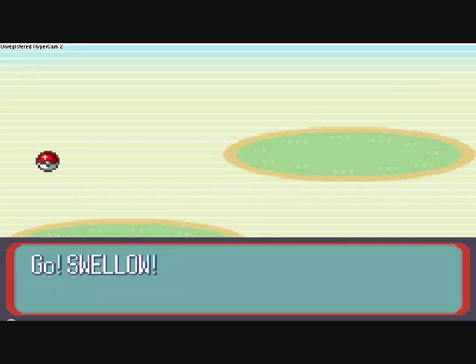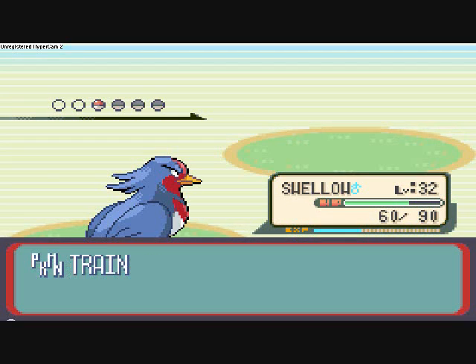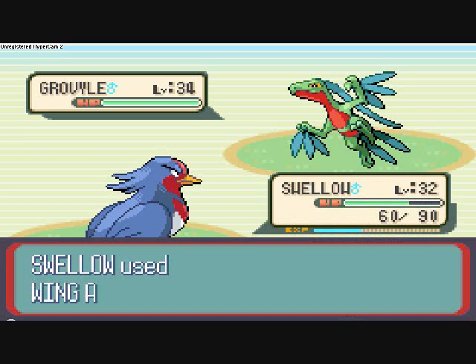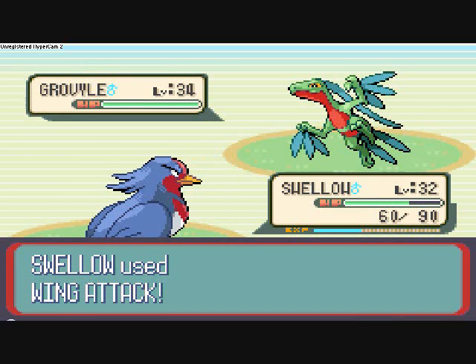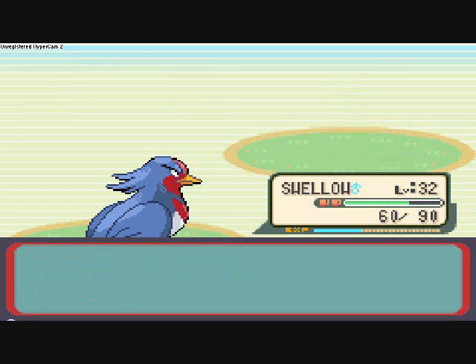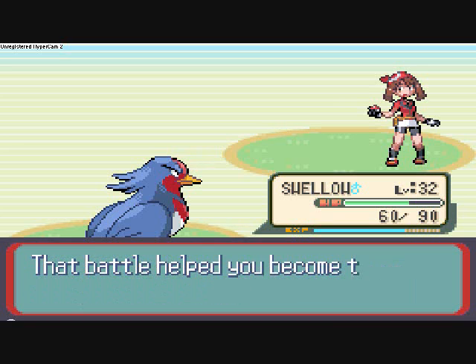Alright, we'll send out Swellow again. And this should be Grovyle — yeah. Swellow's attacks will be super effective against Grovyle because he's a Grass-type Pokémon. Probably could've used Skymaray also, but he's not quite as powerful as Swellow yet. Alright, so that's a crap load of experience and an easy win.